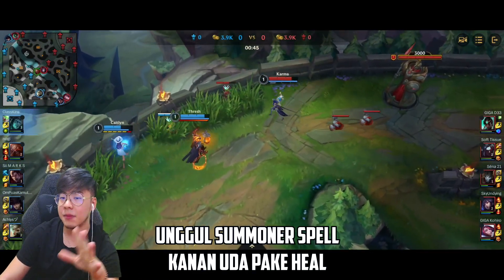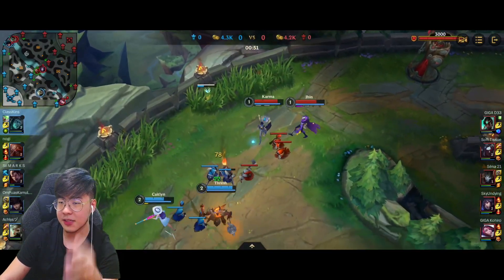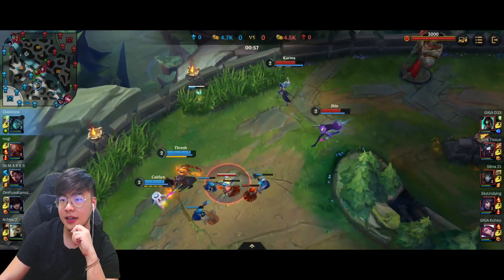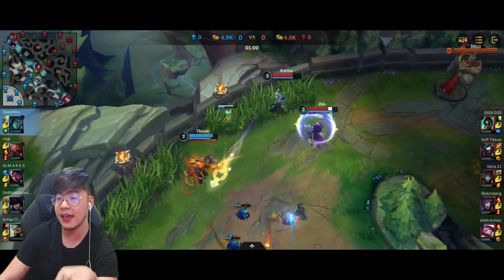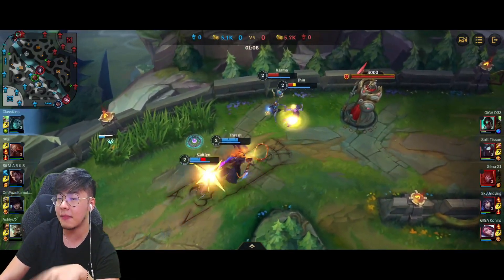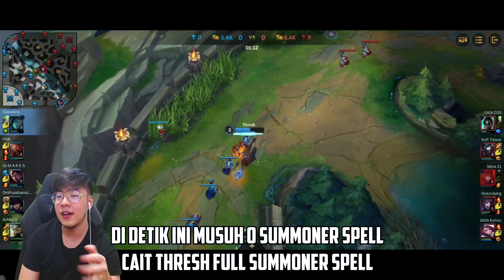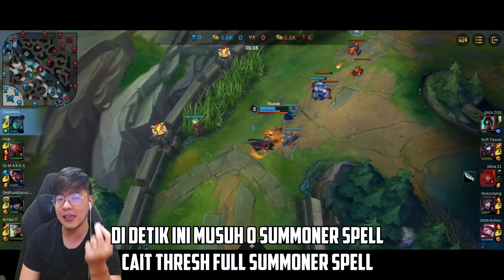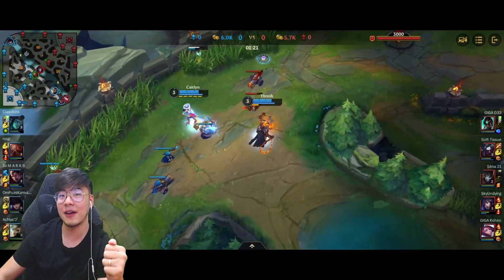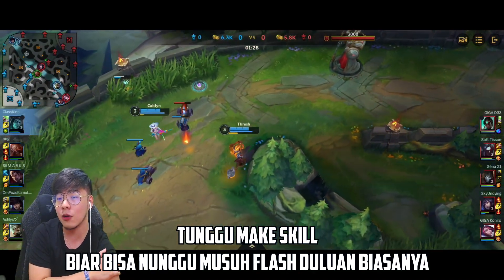Trade pertamanya lebih unggul di sisi kita. Karena udah level 2, Thresh pasti maju-maju dikit dan dia dapet Flay ke Karma lagi. Thresh bagusnya emang main sama ADC yang agresif dari awal kayak gini. Dia nungguin musuh sampai pakai flash dulu, baru dia pakai Flay — memastikan dua-duanya udah nge-flash dulu baru dia pakai Flay-nya. Jadi kalian jangan kecepetan pakai spell. Itu namanya skill management — kalau kalian cepet-cepet pakai skill itu gak bagus. Tunggu sampai kalian bener-bener perlu pakai skillnya.